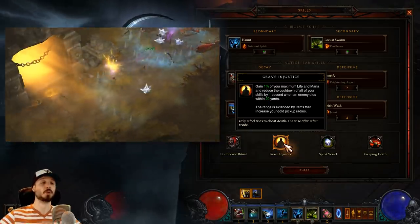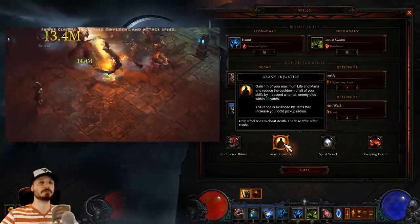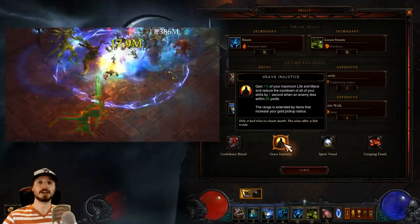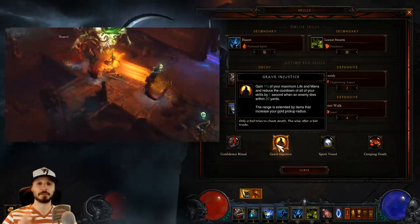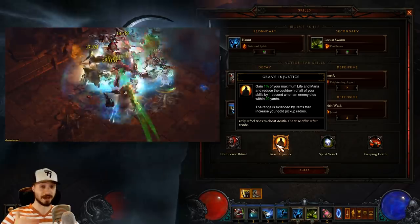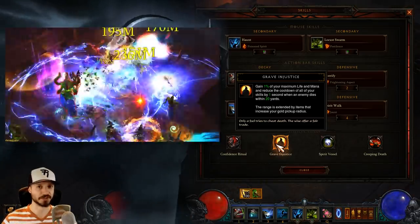It's because of Grave Injustice that we'll want pickup radius on our items. It's not the most important thing, but wherever you can get it, get it. The base radius is 20 yards, which is mostly where you're dealing damage anyway. Particularly if you're playing in a party and things might be dying a bit further away from friends, that's where Grave Injustice really starts to kick in.